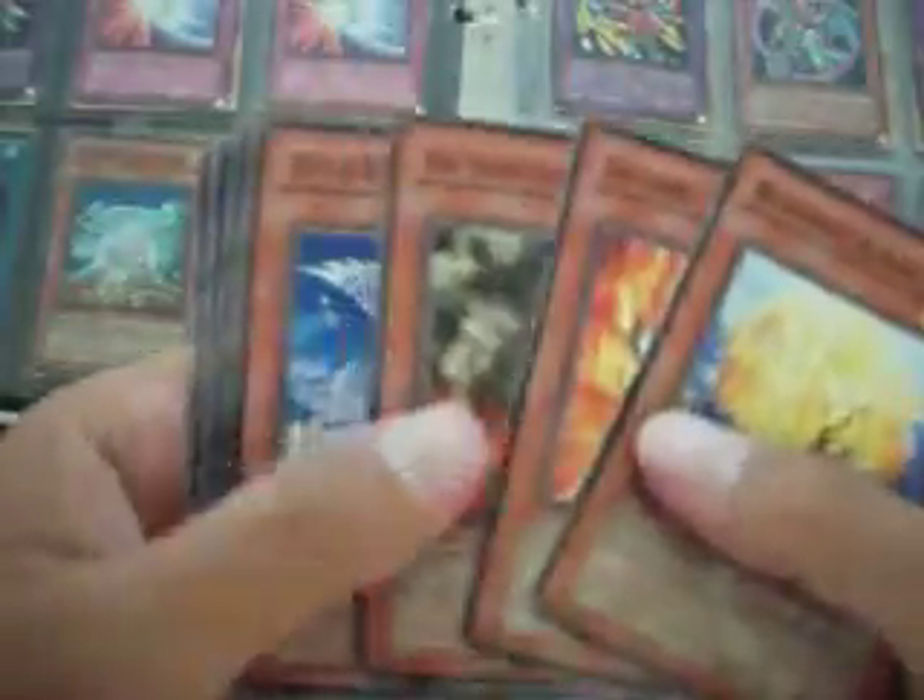Looks like there's a little more than 10 packs left, maybe halfway. Sasuke Samurai Number Three. We got the Levia-Dragon Daedalus — sick! I already got one of those from a trade, but still an awesome looking ultra rare dragon card. Gitsu Fuma. Invader of Darkness — secret rare! Got him before but I think I traded him. It's not really worth much for a secret rare.